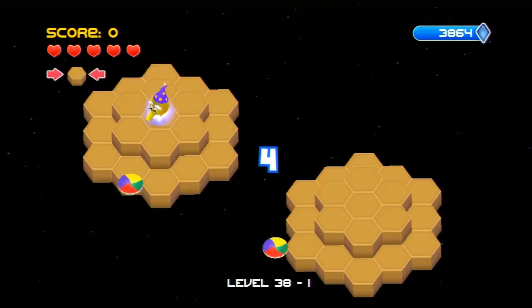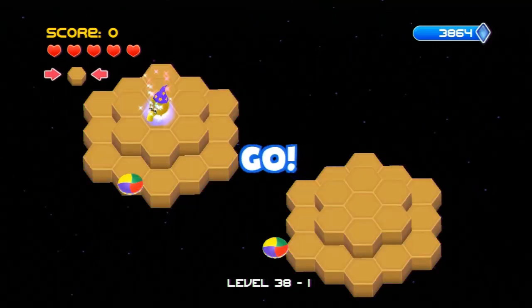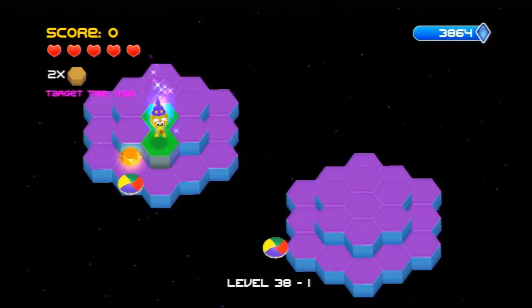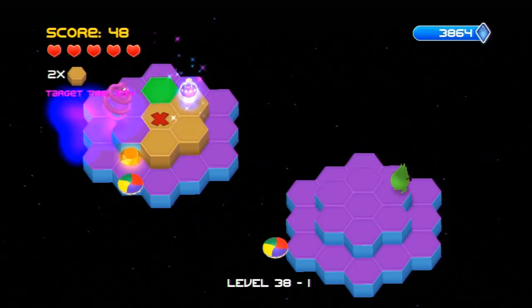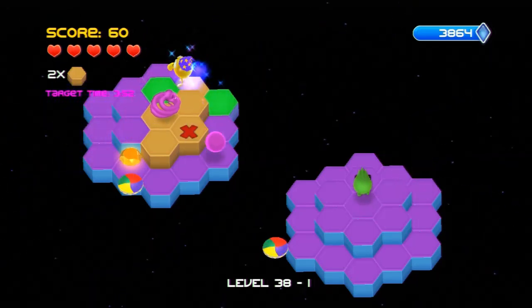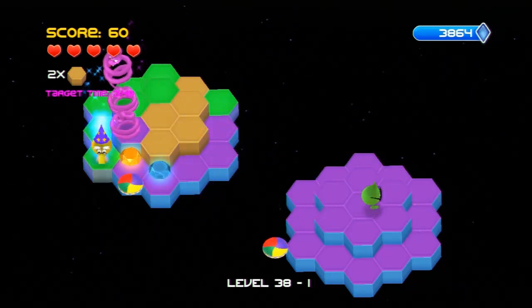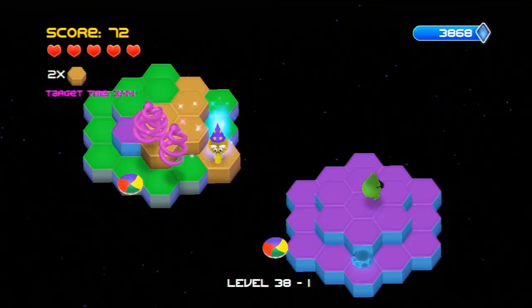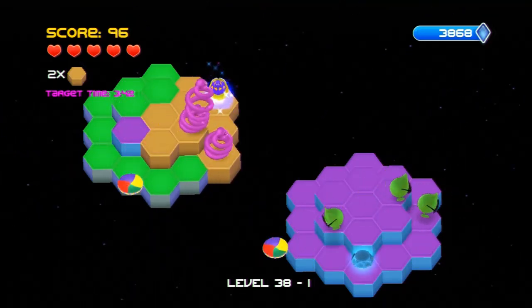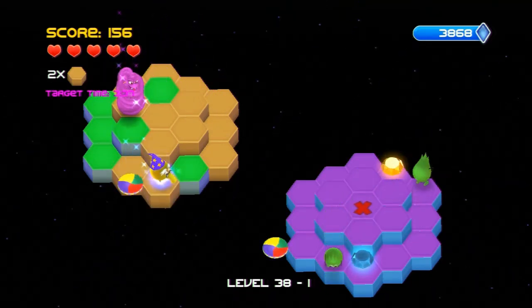Hello everyone, it's Midnight Woods here with a guide for level 38 of Qbert Rebooted. The first thing I do on this level is colour the hexagons that are in the centre of the playfield, and the reason I do that is because I know exactly what's coming. There are now three snakes on the board and if I had still been in the centre they would have had a much easier time catching up with me, so I try to get those hexagons done as quickly as possible.